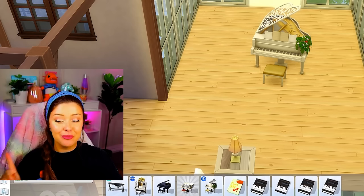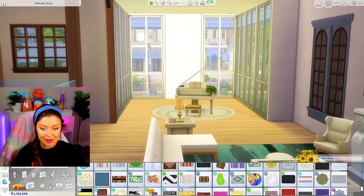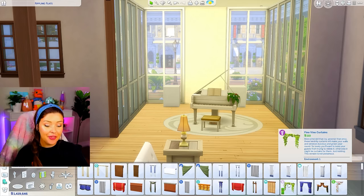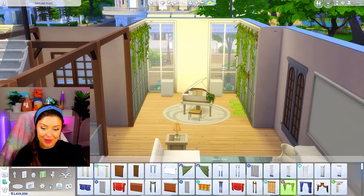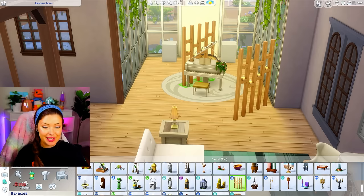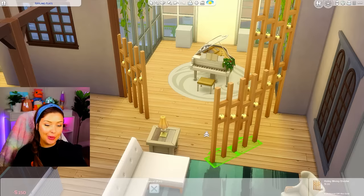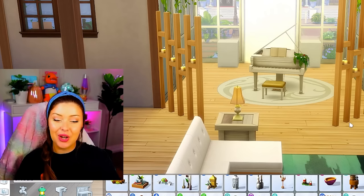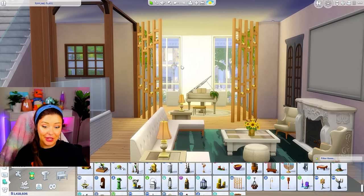I'm currently trying to find end tables and art for my new place and I'm incorporating this teal color into my color scheme — so maybe there's a little inspiration from that. Let's grab some fancy lamps. I really like these from Discover University. I had a piano in the old place, so I think I'm gonna put a piano in this section. Their old place also had a lot of these. I'm gonna be putting these in — I'm not gonna go too overboard. I think what I'm gonna do is separate it a little bit using that divider from Spa Day, and stack them on top of each other to make it look like a gate.